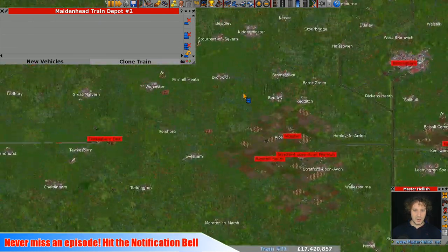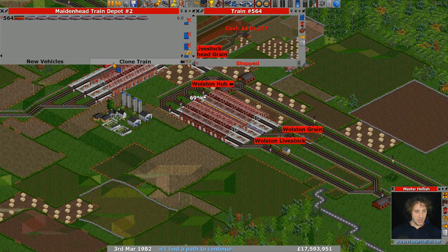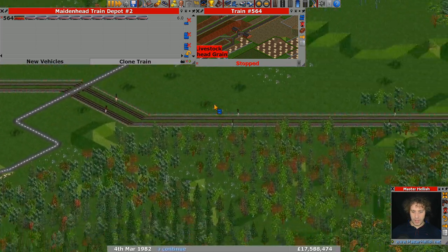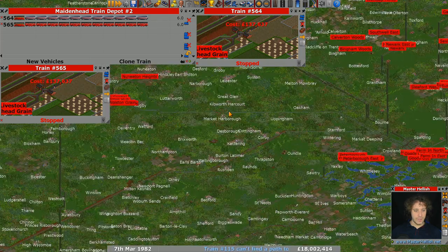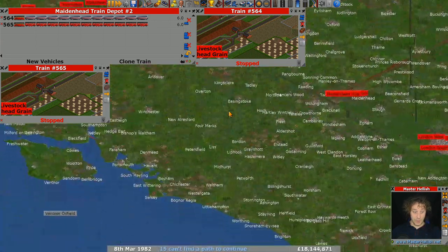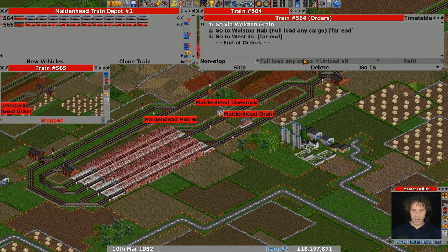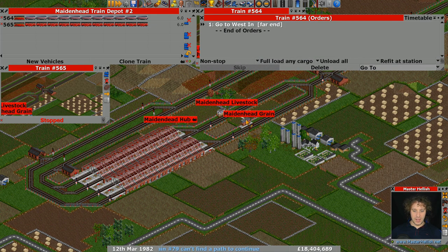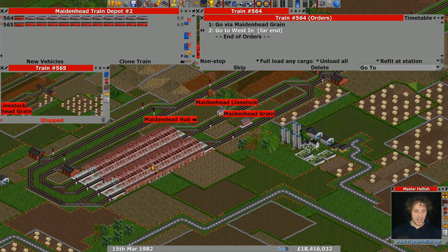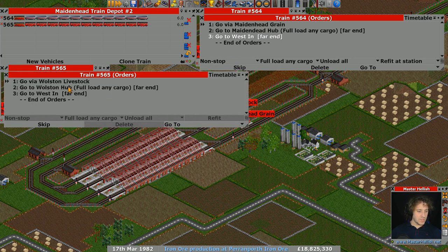I'm going to clone one of the existing trains from up here to make it a little bit easier. We'll clone one of the grain trains. While we're up here, I'll find one of the livestock trains — that was the word I was looking for — livestock trains. Let's get this grain train, delete the first two orders, make it go to the grain waypoint, and then full load at the hub. We'll do the same for the other one.